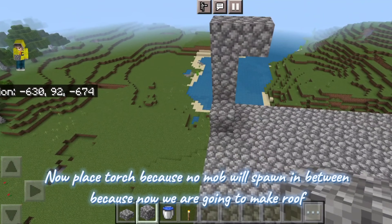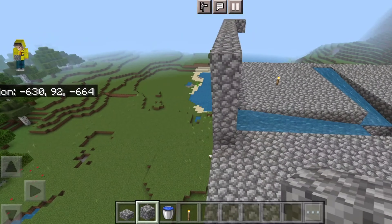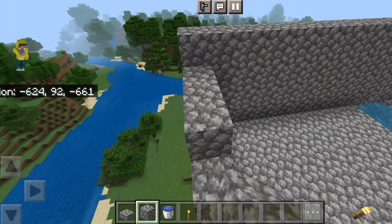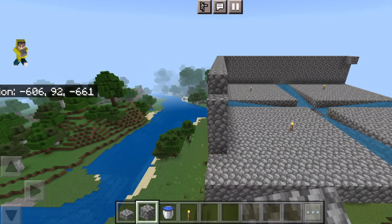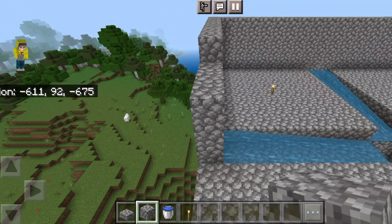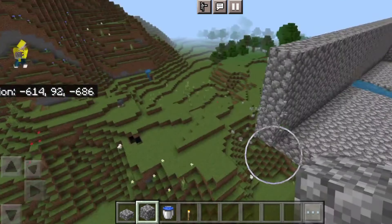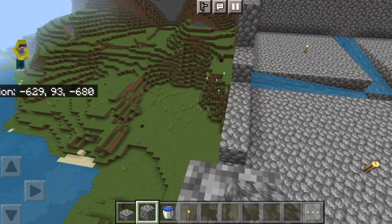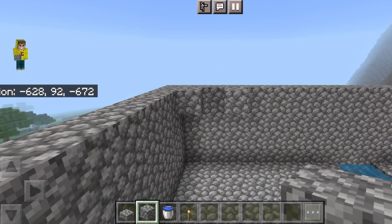Because now we are going to make the roof. Now place the lamp sets. Now place the water. Now place to the top. Now place water. Now place to seal. Now place a room in a similar way. Now place your mobs. Now place the slab pieces.